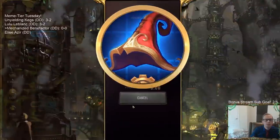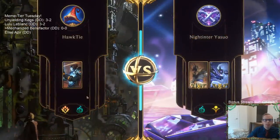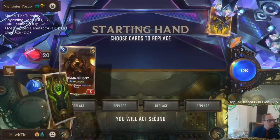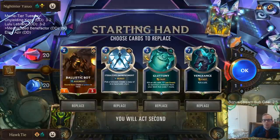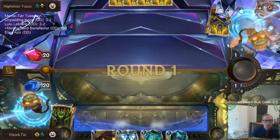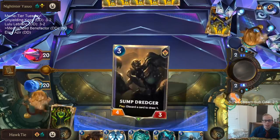We also have Glimpse Beyond for card advantage, interaction with Withering Whale, Vengeance, Mystic Shot, Aftershock, and Thermogenic Beam. Warden's Prey is another Last Breath follower — we can Gluttony it to put Ballistic Bot into play, and Warden's Prey will create another Last Breath follower for our Augment synergies. It's meme tier day, our last meme deck of the week. Game one, facing Kindred/Gnosis — starting with Ballistic Bot and keeping Vengeance.